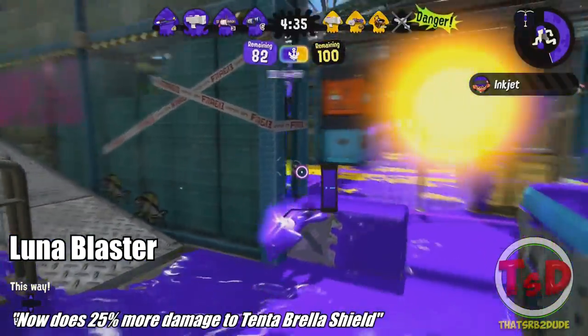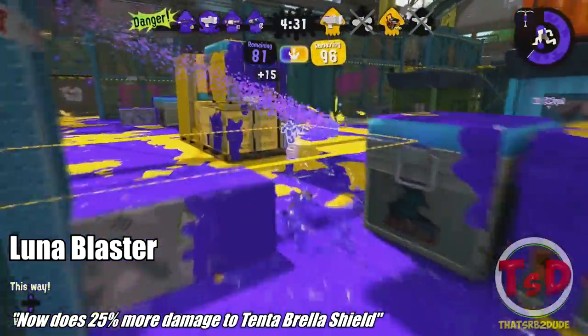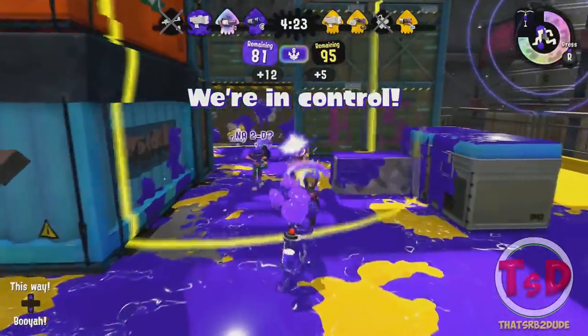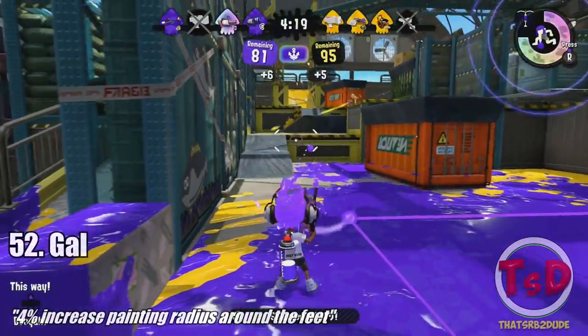Next up we have the Lunar Blaster. This is also a buff against Tentabrellas. The Lunar Blaster now inflicts 25% more damage to the Tentabrella's shield, so basically just a much stronger blaster against the Tentabrella now.